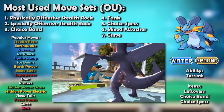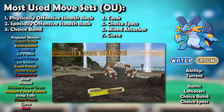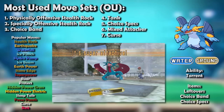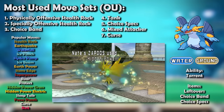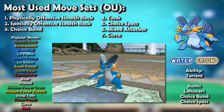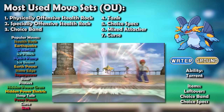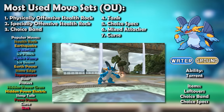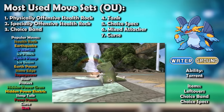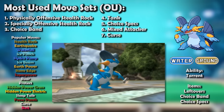Throughout the constantly shifting fourth generation, tank Swampert was a constant — from taking on Garchomp in Diamond and Pearl, to warding off the increasingly popular Heatran during Platinum, to being one of the few halfway decent checks to Salamence during Heart Gold and Soul Silver, where it could even withstand a +1 Life Orb Outrage. Swampert didn't have much variation but didn't really need to. The most common tweaks were some EVs — four Speed to outrun other Swampert — and in the last slot Roar for all-purpose utility, or Protect to gain Leftovers longevity and scout Choice users.